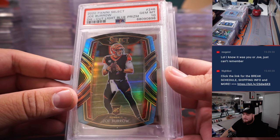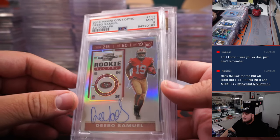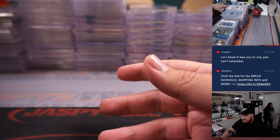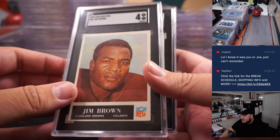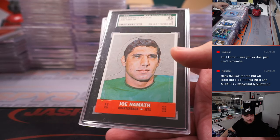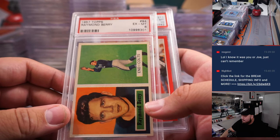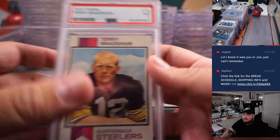Here we go — we got a Joe Burrow light blue prism, Deebo Samuel, Otto for the 49ers, David Montgomery to 25 for the Bears, Josh Allen holo grader Ricky PSA 9 for the Bills, a Drew Brees rookie for the Chargers, a 1965 Philadelphia Jim Brown for the Browns, Jerry Rice PSA 7 rookie. Also an SGC 6 Raymond Berry PSA 6 for the Colts, Thurman Thomas for the Bills, and Terry Bradshaw for the Steelers.